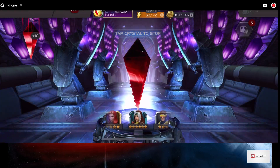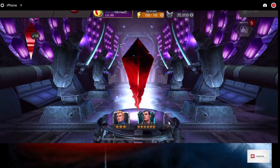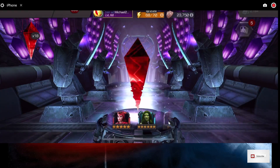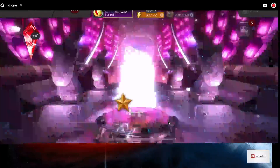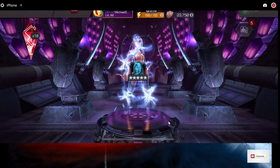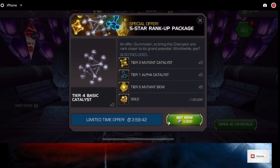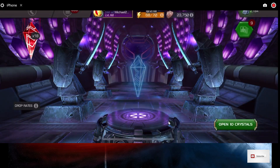I saw a 6-star Namor there. A 5-star — I think that dupes her. Ability Awakened! I'll take that. She's very good, I actually like Rogue a lot. I don't want any of that other stuff. So we got one 6-star and one 5-star.